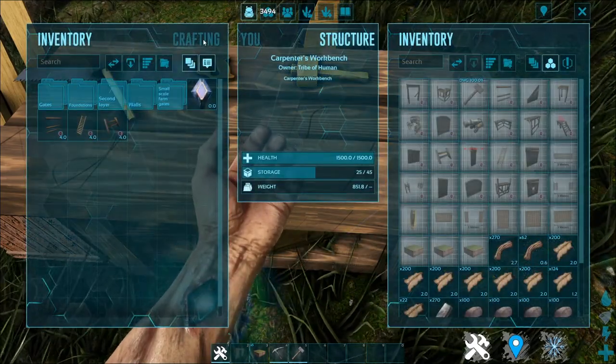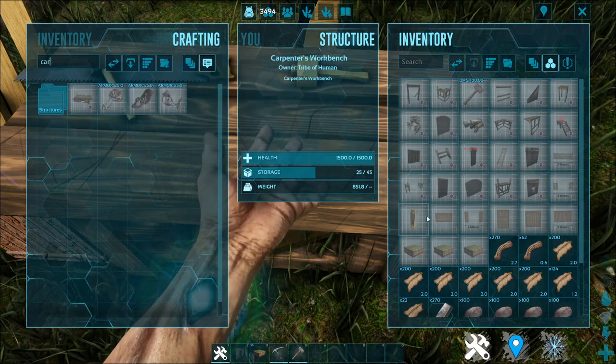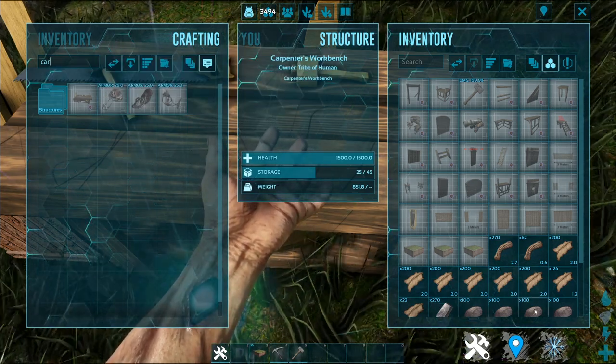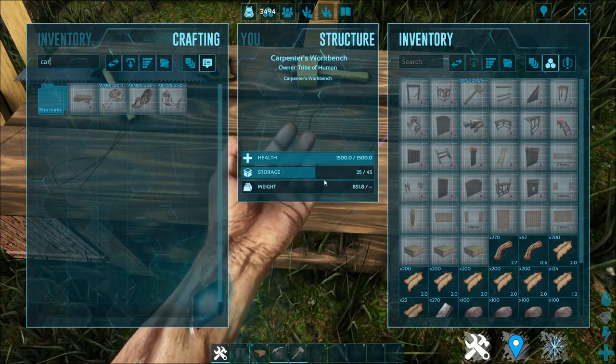The Carpenter's Workbench is crafted inside your inventory, as shown here. Just need to do it and you'll craft this. And you'll be shown all of these building materials, which is not a lot, but you have to make plenty of it.